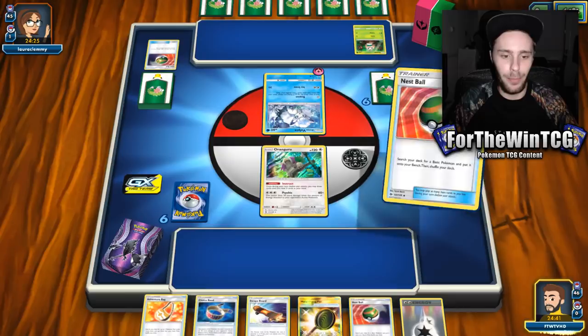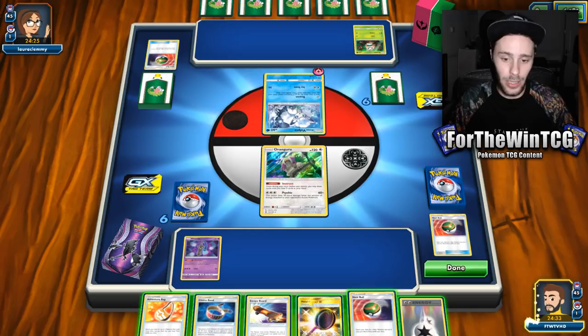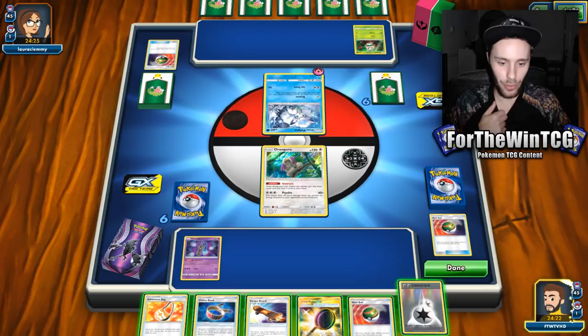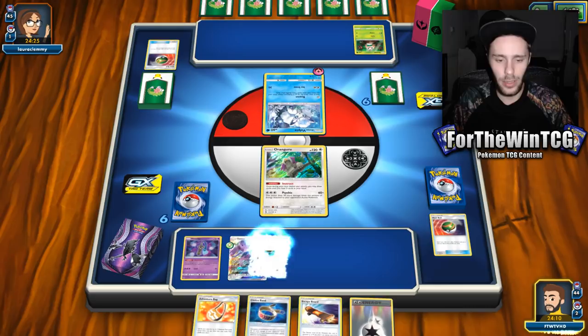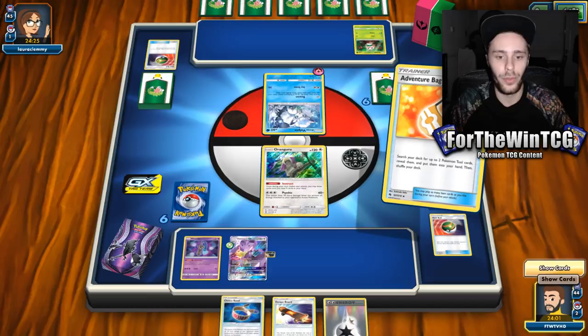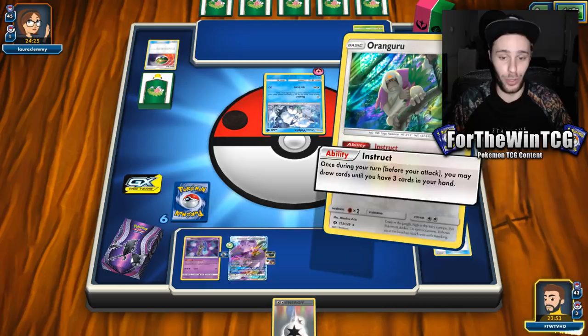Let's start setting up. Actually playing the psychic-type Honedge — this was from ADV Gym. He suggested that because of its ability, it's better off playing that than the metal one, and then you play one metal in case you come up against a Chimecho to help you set up. I'm thinking a Skateboard on the active Oranguru would be kind of bad, but I really want to thin this hand down. I'll get a Genesect in play to double-attach tool cards.